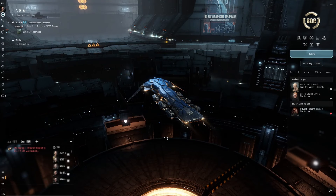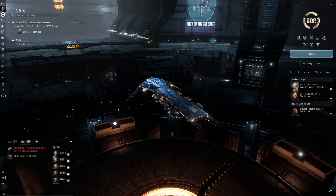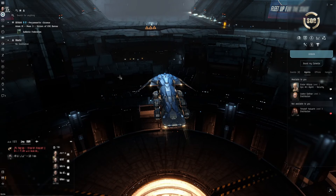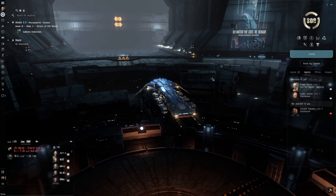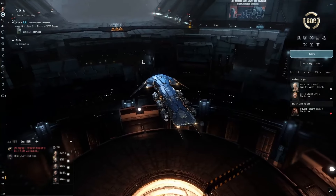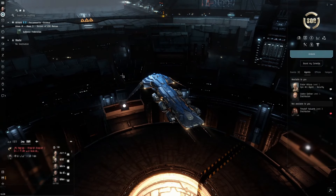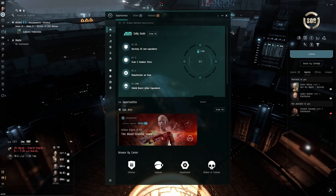I've been through all the tutorial bit, which is quite good fun, and I've done the opening career agent missions, just trying to follow what the game naturally tries to get you to do as part of the new player experience. The tutorial heavily suggests you do the career agent missions, but then you're kind of unleashed on the world. You're introduced to the opportunities window, you've got your daily goals, and right at the top you have this epic arc - the Blood Stained Stars.